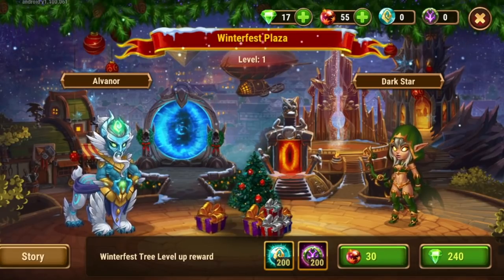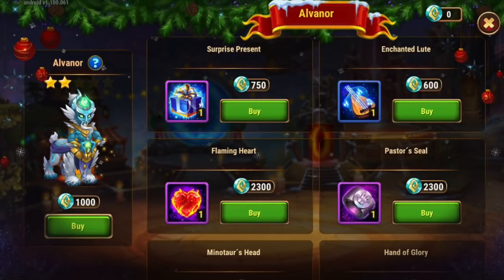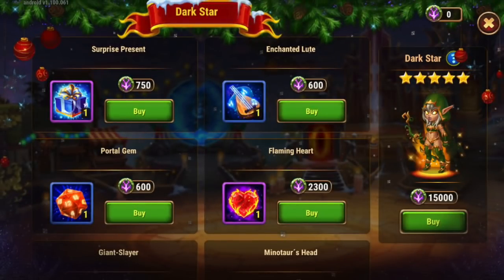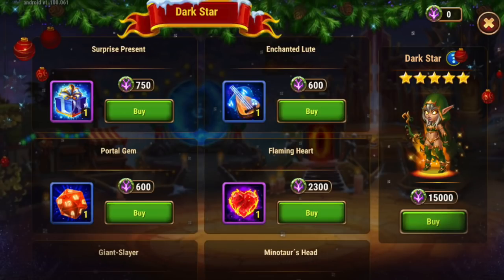You will need a significant amount of currency to summon Alvanor to six stars. In the Alvanor vendor, you can summon him starting at two stars for 1,000 currency — the total required for six stars will be shown on screen. You can also purchase surprise presents and items to promote your heroes' color rank all the way to orange plus four. The Darkstar vendor is similar. My Darkstar is already at five stars, so it will cost me 15,000 currency to get her to six stars. You can also purchase surprise presents or items with overflow currency.